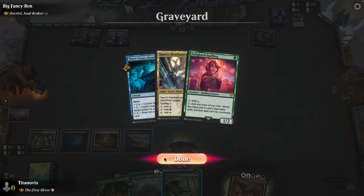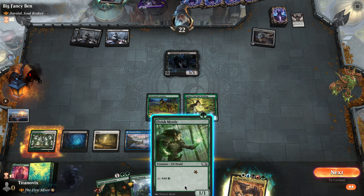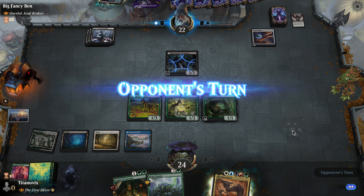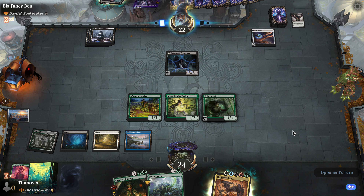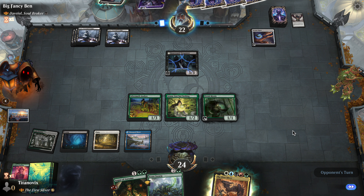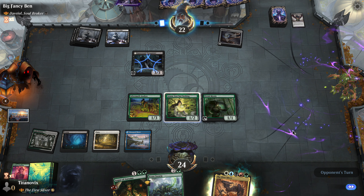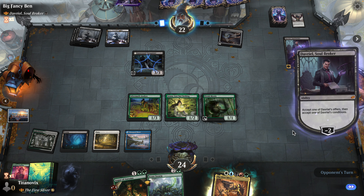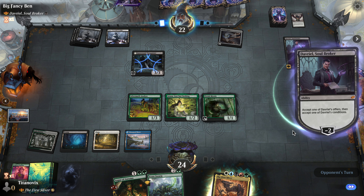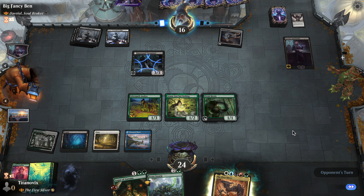Let's see here. If we find a green source, we can just start unloading with Azusa — that'd be nice. Or we could go right into our Analyst and get some value off of that. We are playing Mono Black, so they're kind of nasty people. Trespasser — wow, they're really getting into my graveyard, basically muting my Azusa here.